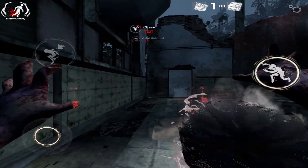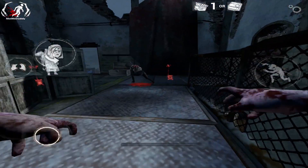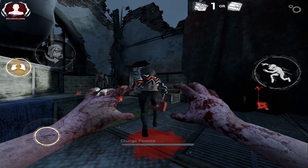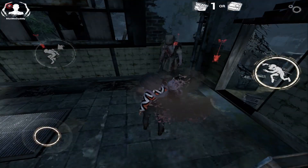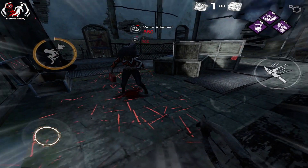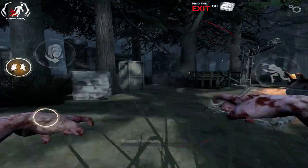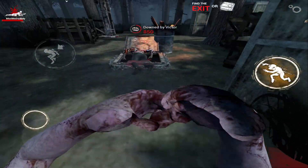If the survivor is already injured when you hit them, they will go down. Then you will control Victor again. But if the survivor is in a healthy state, they will become injured, but you will not regain control of Victor right away. When the survivor is downed, they will get the Oblivious, Incapacitated, and Broken status effects, and they will not be able to enter lockers or leave through the exit gate.